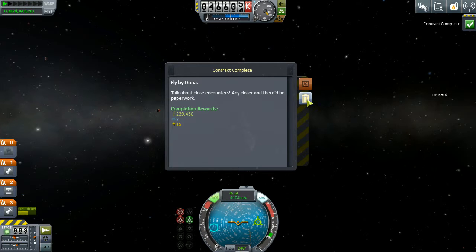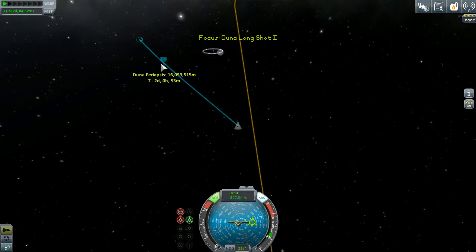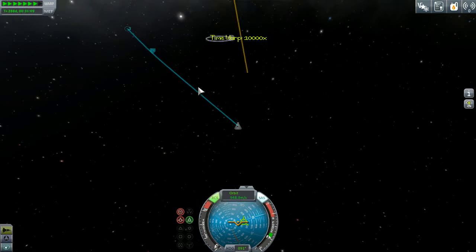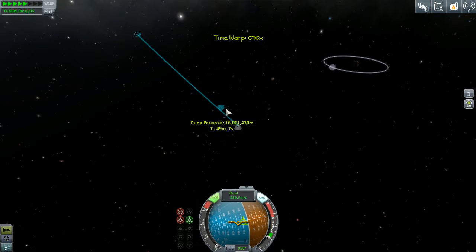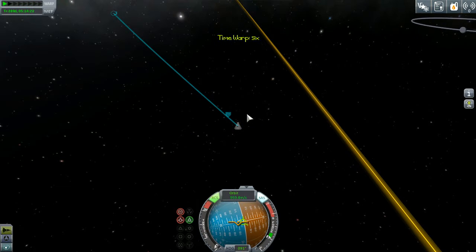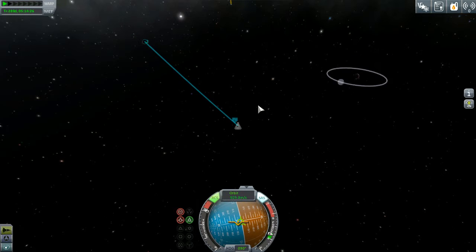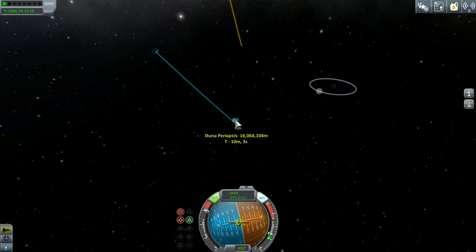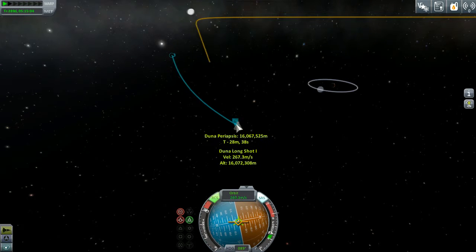We don't know if the payout paid for the ship, but we weren't paying attention to price - just paying attention to science. We just need to get a little bit closer to the periapsis. Sixteen minutes to periapsis. Don't know how fast this ship will fly or how much thrust we need, but we need to be pretty close to the periapsis to slow ourselves down in an efficient manner. There we go - captured!